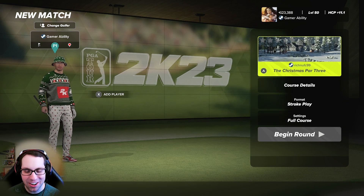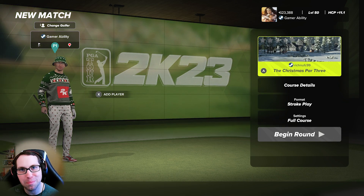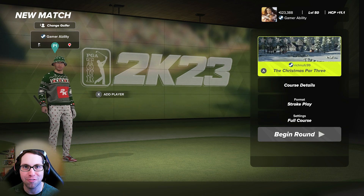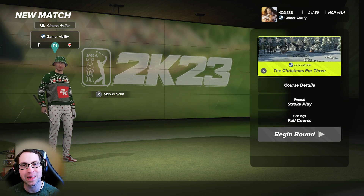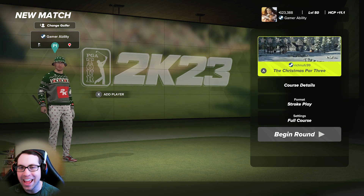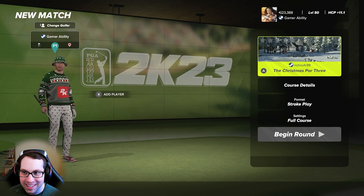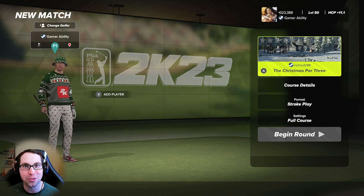What's up everyone, Ryan here and I'm back with another PGA 2K23 course showcase video. It's another Christmas edition — a brand new Christmas par three golf course designed by the great designer Rich in UFC 99, many of you may know him as Richard Hall. And Richard did it again — this Christmas golf course is epic, so well done, and it's a very aceable par three course.